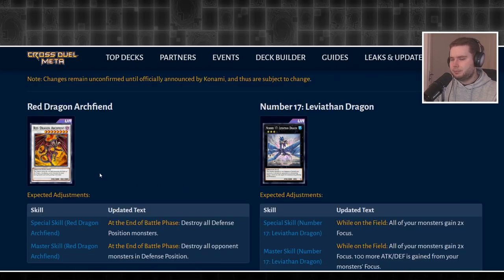First of all, RDA is pretty crazy — it's essentially getting its master skill as a special skill. You can now blow up all defensive monsters in the battle phase every battle phase, rather than just on the turn you summon it, which is fantastic. Its master skills have also been changed to only blow up the opponent's monsters rather than yours, which changes the way the deck works. There's not much reason now to play anti-destruction immunity in your deck, so it does free up a skill slot, which is nice.